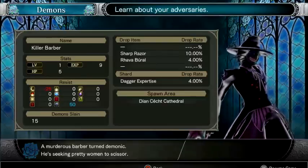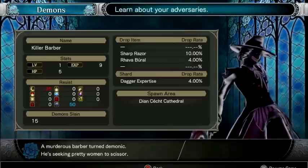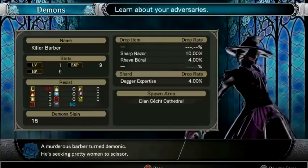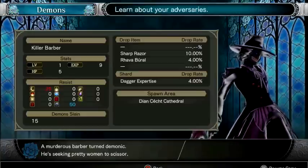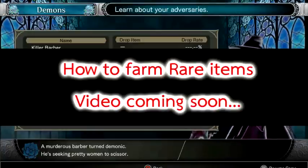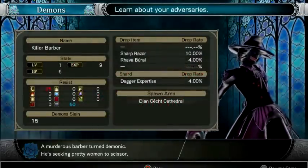You might have to grind it a little bit — kill a lot of them. But there's an easier way to do this, and I'm going to show you in the next video how to farm rare items. So this video, let's just focus on the sword itself.